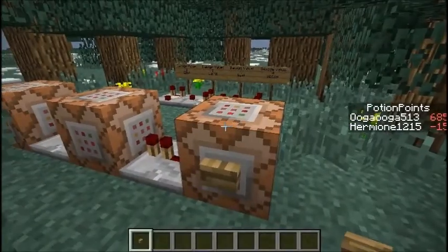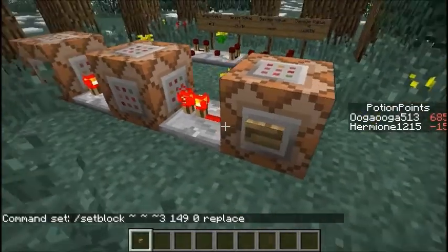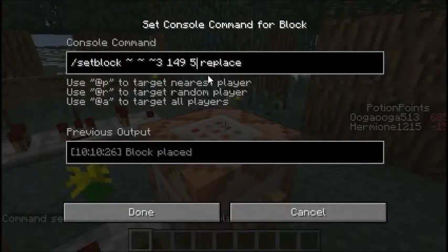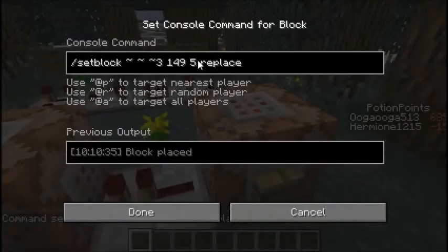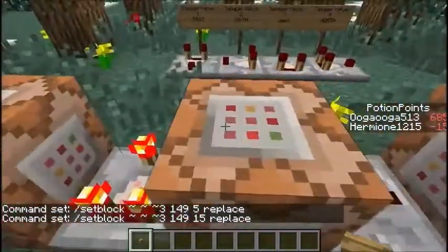It just repeats somewhat — if I put zero then it goes north, so the default is north, and then every time you add one it goes in a different direction. So five should be east — yeah, see, it just cycles through all the way up until fifteen. If I put fifteen in, it's going to be going west.